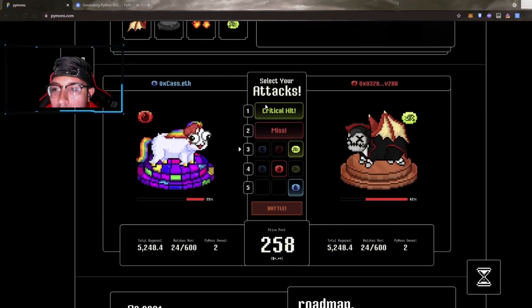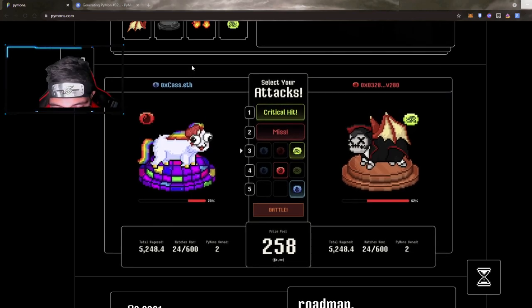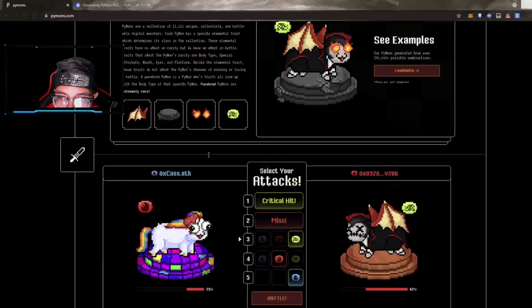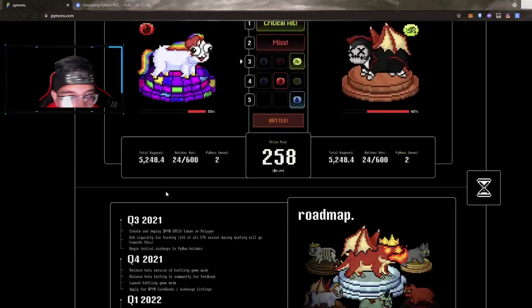Here is an example of how a Piemon battle would play out. You have two different Piemons, your MetaMask addresses on top, and different price pools depending on how much Piemon token you want to bet. The total amount wagered is shown — for example, one player owns two Piemons with a total wager of 5,248, which is an insane amount.